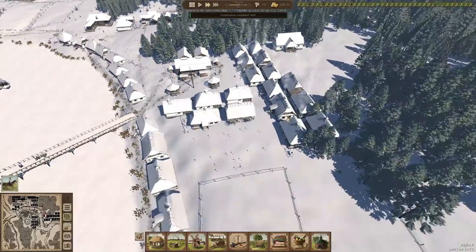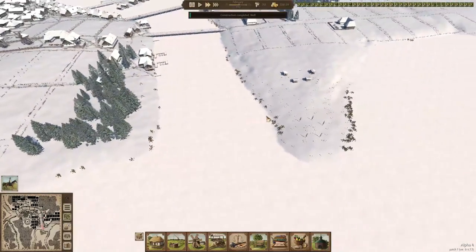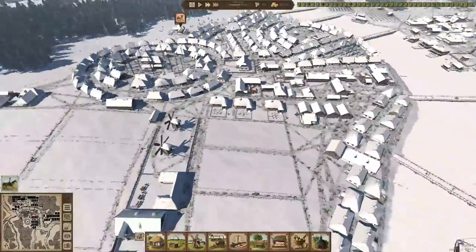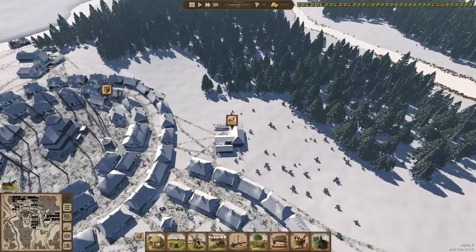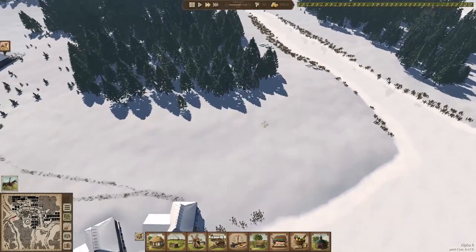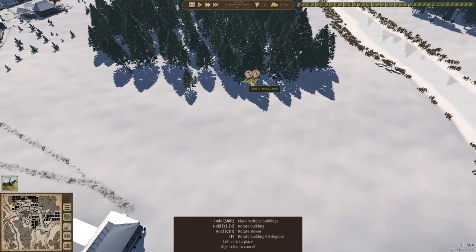Let's think about where to put a new graveyard. We're going to build a whole part here of course — we are already building some stuff here. Maybe we should do it somewhere here. I think this could be interesting. We'll make it like some sort of a natural graveyard. It'll be a bit out of town, people can have some peace and quiet there. I think we should put in a small chapel.